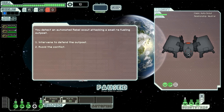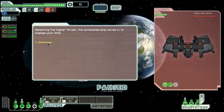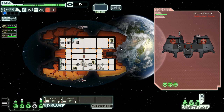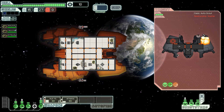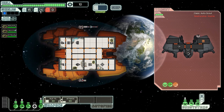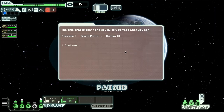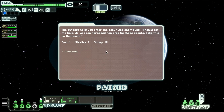This looks like an interesting target — no shields but very limited health. We should be able to kill him in two rockets. We intervene to defend the refueling outpost. We knock out the bomb before it was able to fire, which resets the timing, and the Auto Scout goes down — very nice. We get two missiles, a drone part, and 10 scrap. The outpost also hails us, thanking us for the help and giving us additional fuel, two missiles, and 16 scrap.